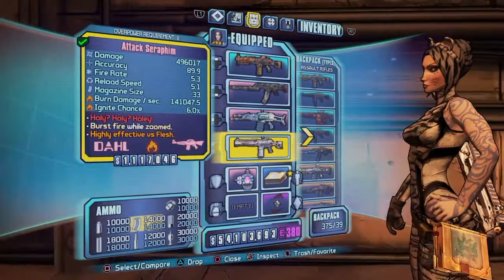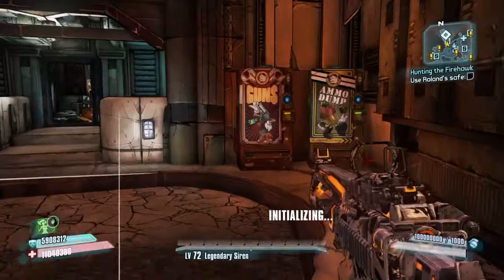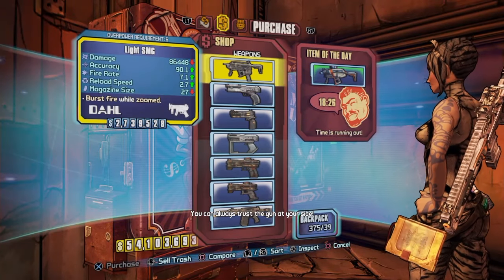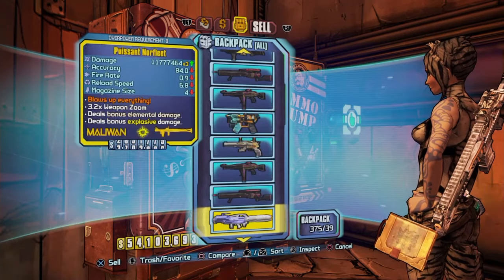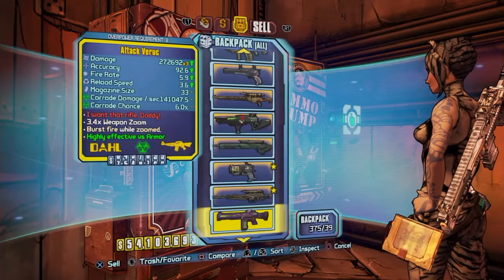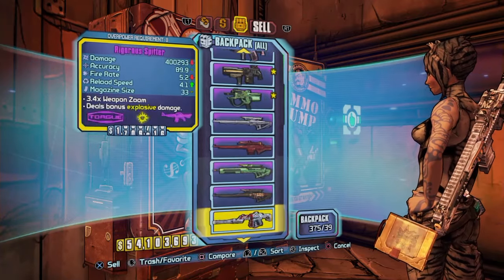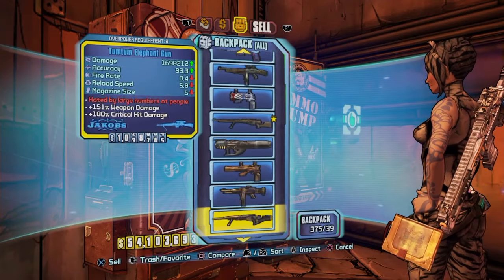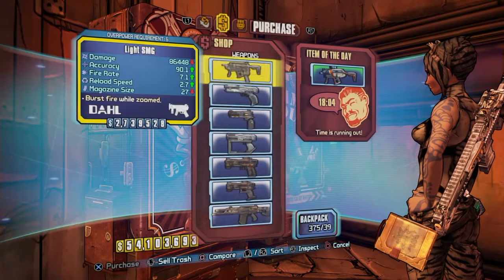Now if you see, it still says 375 guns in my backpack. I'm going to go back into this machine. Basically all you're going to want to do from there is you can either sell them over and over — if somebody does a drop lobby for you, just keep selling those four guns over and over.